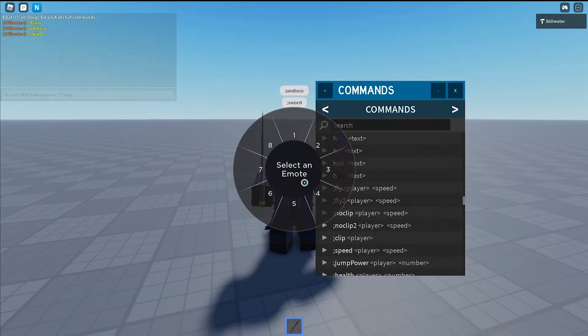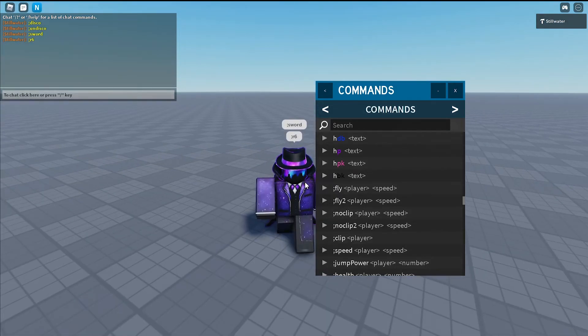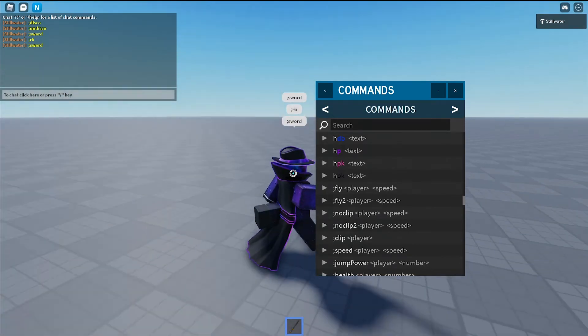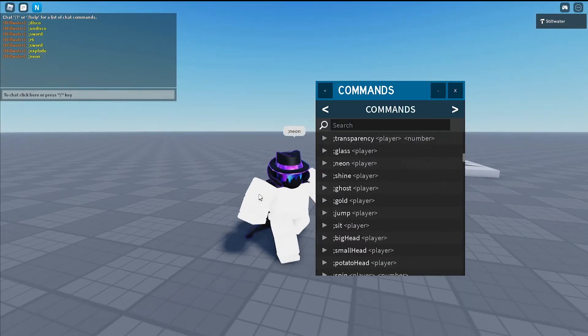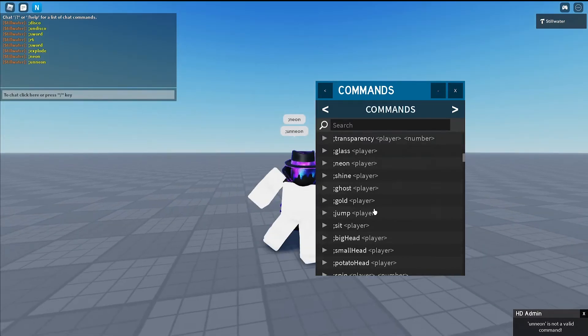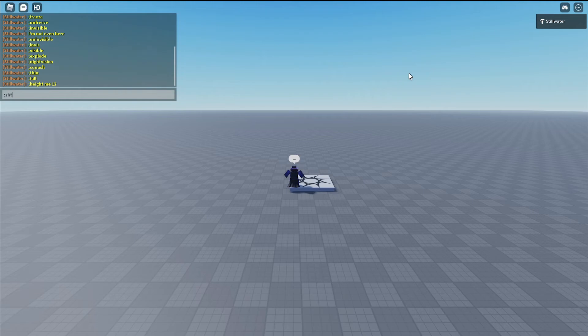You can give yourself a sword. I think it works in R15 and R6. Yep, you can just straight up explode — in Neon from Valorant. Oh, that is terrible. Can I undo this? No, I can't undo it.